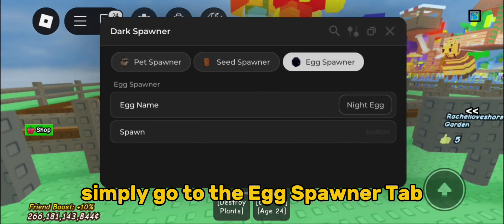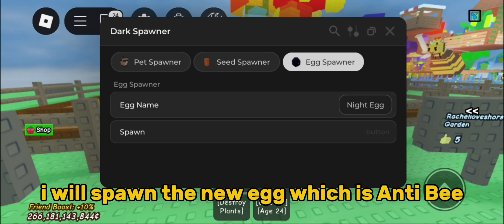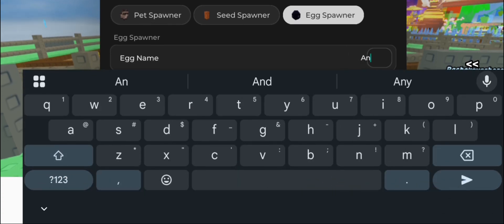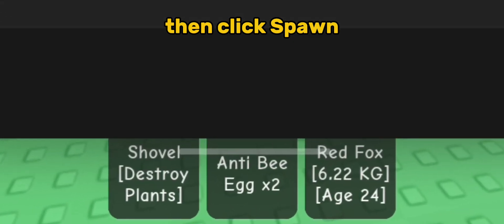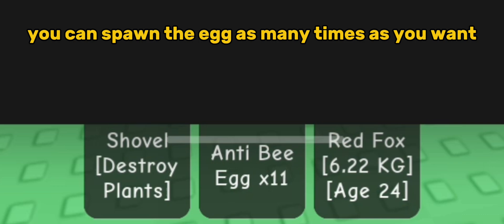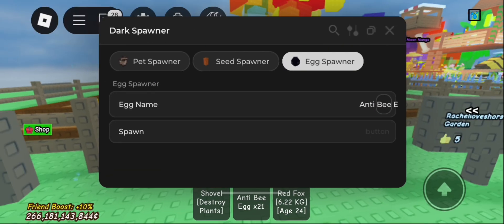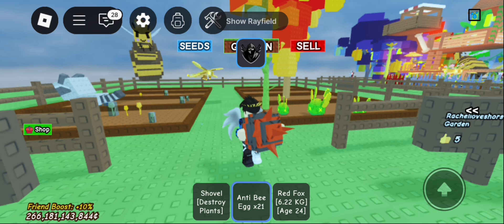Simply go to the egg spawner tab. I will spawn the new egg which is anti-bee. Then click spawn. You can spawn the egg as many times as you want. Now I have the egg.